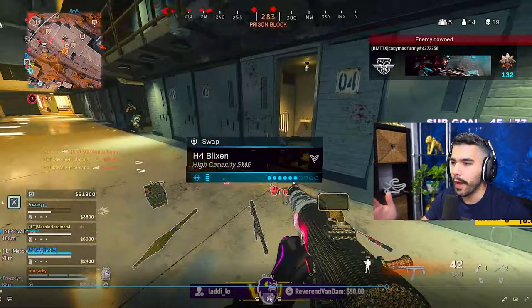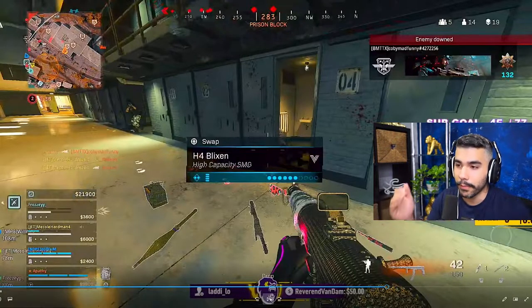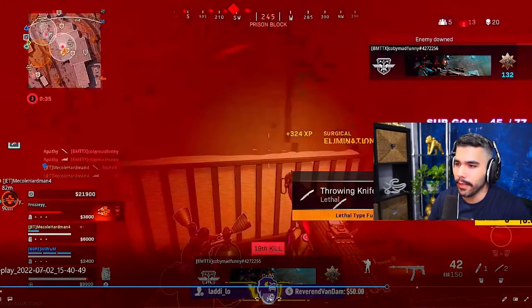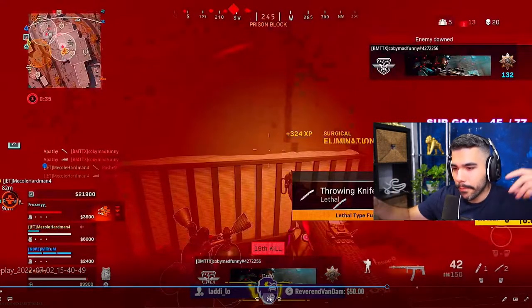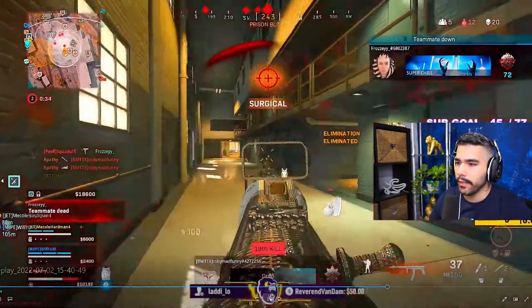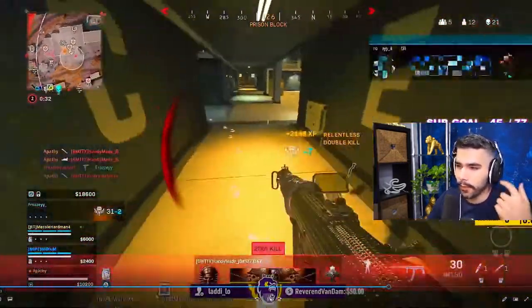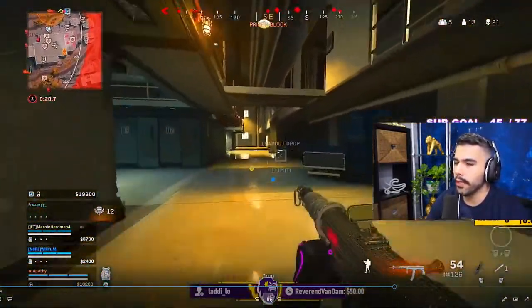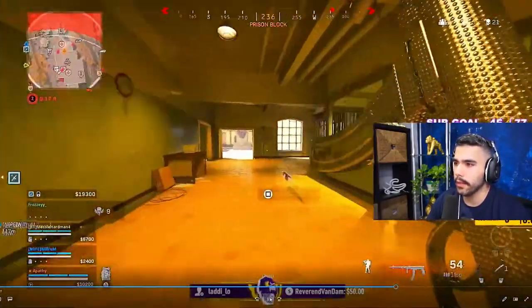Going for the finisher here is kind of a noob mistake — I wouldn't always recommend it. I'd rather pay attention to the second guy, and only go for the finisher if he runs away. But I immediately swing out, hit a slight cancel out, strafe with the Blixen, and aim high for headshots and torso shots for the multiplier. It's going to allow me to smoke that kid. Understand when to ego a challenge — sometimes it'll hurt you.